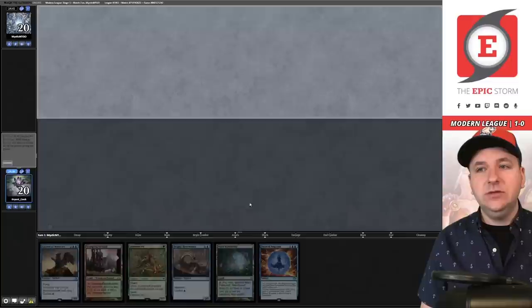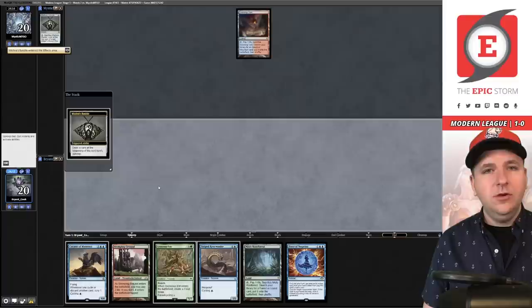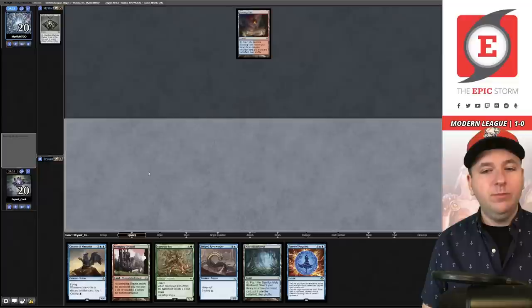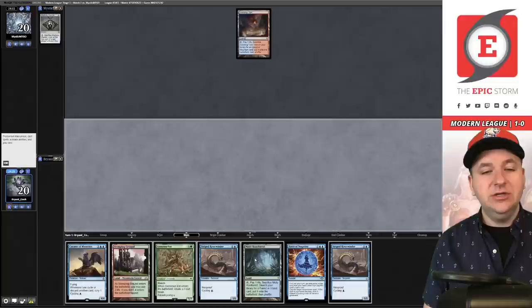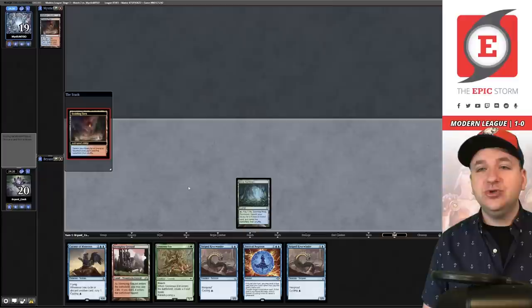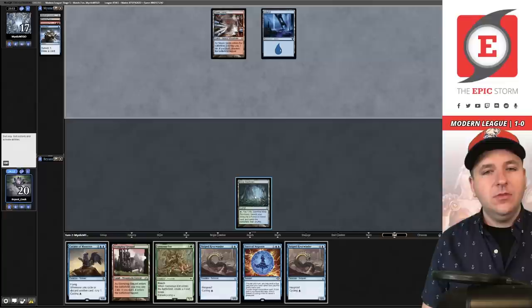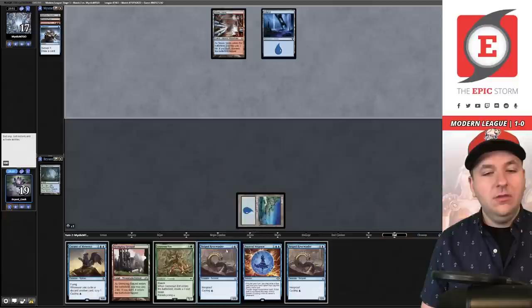It looks like Murktide — no turn one Ragavan. We play Misty Rainforest and pass, searching out basics in case of main-deck Blood Moon. They search a basic Island into Consider, then Seasoned Pyromancer — interesting. On their end step we use Misty Rainforest, grab the basic, cycle the Riverwinder, and find Otawara. We play Stomping Ground — which cycles all our land cyclers — and on their end step we can fetch the basic Forest to become Blood Moon-proof.